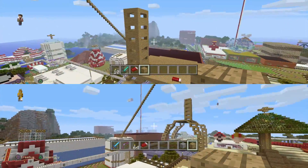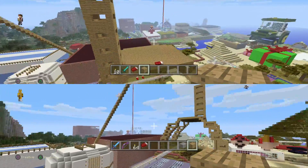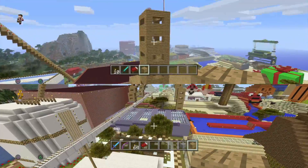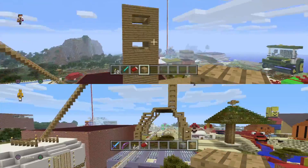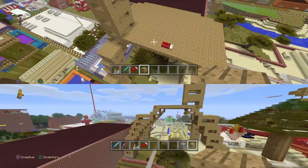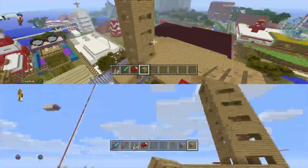That looks good, but it's supposed to go inwards a little bit as well. You're making it really tall, and it's supposed to go inwards at some point — it gets narrower, not straight. It is going in if you look at it.